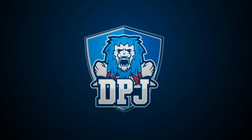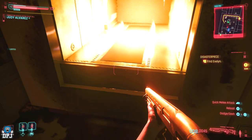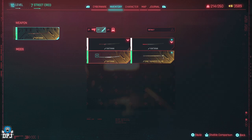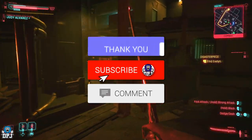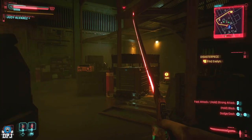I am back with another Cyberpunk 2077 2.0 video and today I will bring you the location of the thermal katana — an actual unmodded thermal katana you can just go and grab and set enemies ablaze with. People, you don't want to miss this. How's it going guys, my name is DPJ and if you enjoy the video leaving a like really helps out, and if you like what you see and want to see more be sure to subscribe.